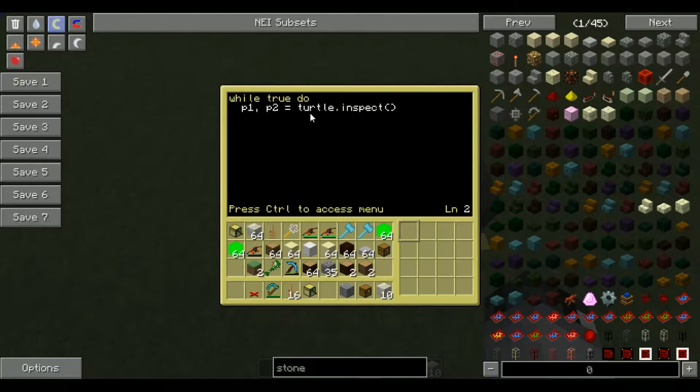Next you want to do p1, p2 = turtle.inspect, just like that. turtle.inspect returns two values — p1 is assigned the first value and p2 is assigned the second one. Then we say if p1 == true then — that checks if a block is detected. When it detects a block it returns true; if no block is found it returns false and won't run the code inside. So if it returns true, it runs the code inside. We're going to do: for key, value in pairs(p2).